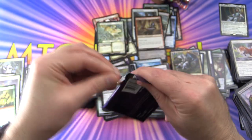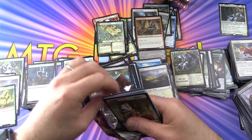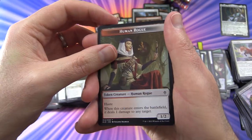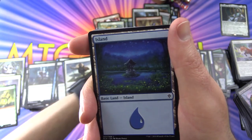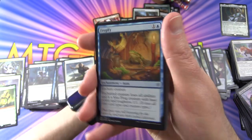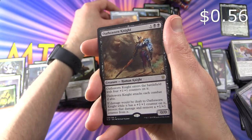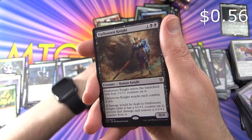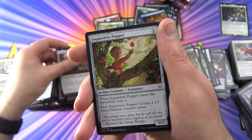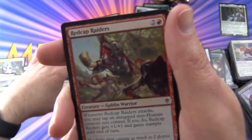Last pack here people — I hope you enjoyed this video. If you did, give it a thumbs up. Hit the subscribe button if you are not already, and be sure to tap the notification bell to be notified as soon as new videos are released. We have a Human Rogue, an Island, and a foil Frogify. And the rare is Oathsworn Knight. Sir Alan Lion's Claw, Inquisitive Puppet, Red Cap Melee, and Red Cap Raiders Goblin Warrior.